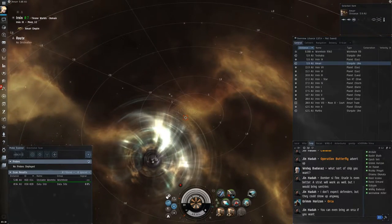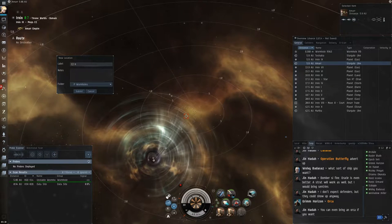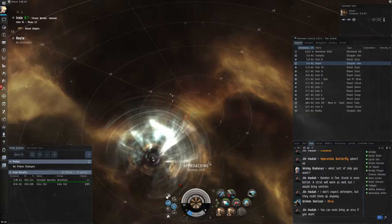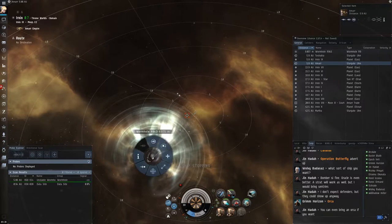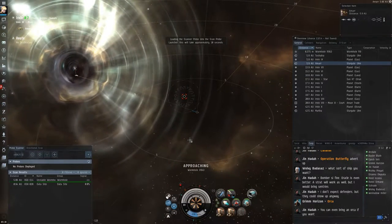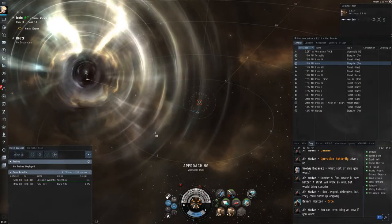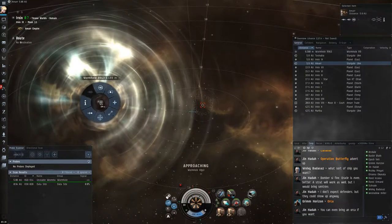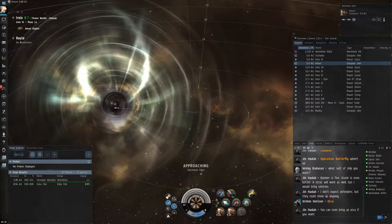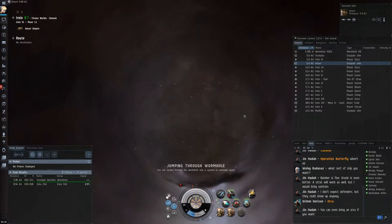In this first part of the clip, I'm just entering a wormhole. Typically I'll make sure that I bookmark the wormhole, and it's important to have a consistent bookmark scheme. Here I use the class and the signature of the hull. I approach the hull and reload my probes — I want to make sure they're completely reloaded before I go into the wormhole. If you start your jump before your probes have finished reloading, they won't finish reloading during the jump, so make sure they've completely reloaded before you go in.